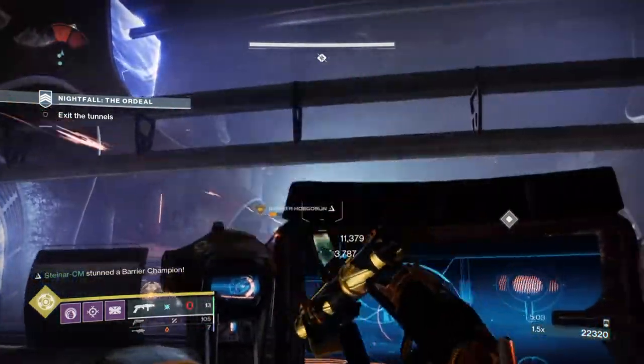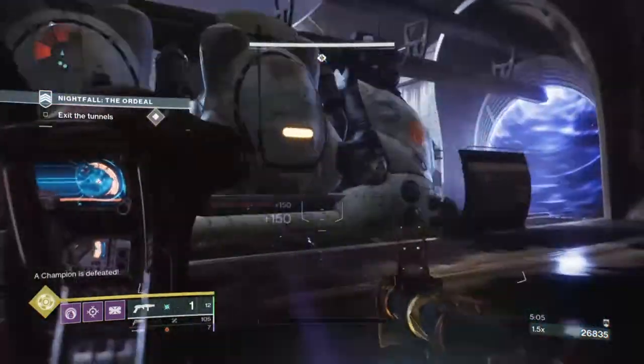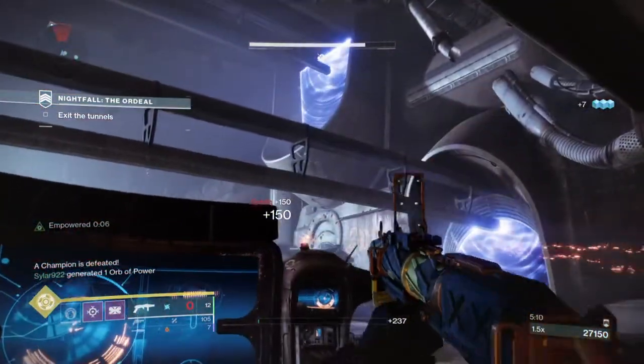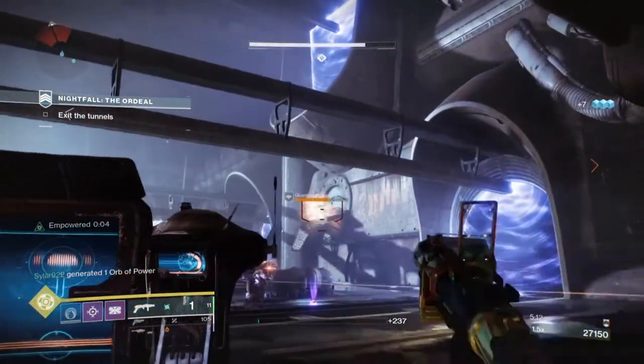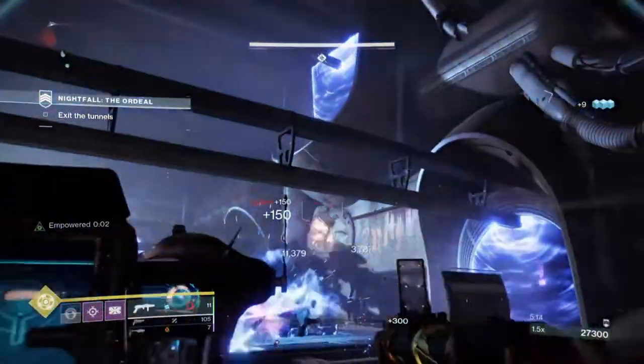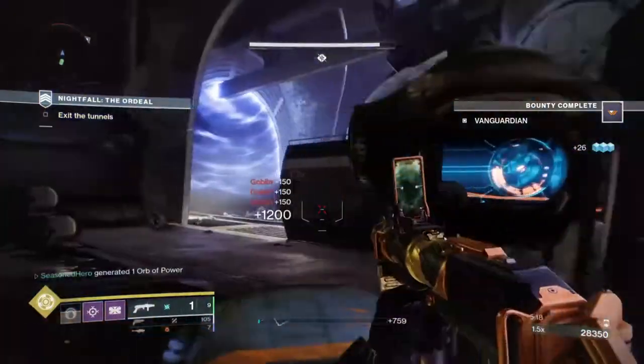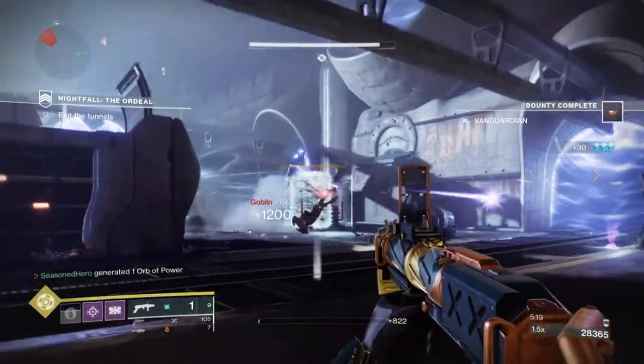How this benefits you and your team will depend on the build and loadout you run. When you collect a well and activate a specific well mod, you gain 10% ability energy to your ability with the lowest current energy. If you grab a well that matches your subclass element, you gain 10% ability energy to all abilities — so grenades, melee, and class ability.